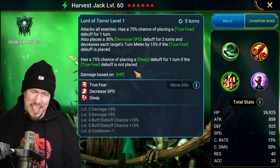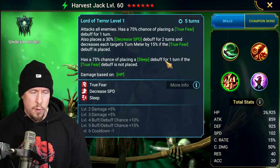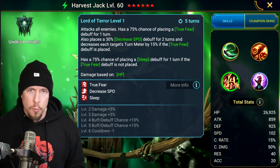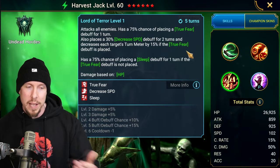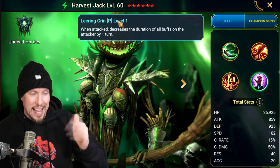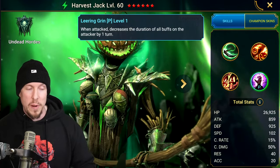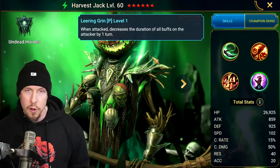So it's a kind of weird ability, but you add in the A2 and the A3 and one word comes to mind for Harvest Jack: disruptor. He's a disruptor in whatever your enemy team is doing — continuous heals turn to poison, increase attack turns to decrease attack, he's stealing buffs, he's placing True Fear. And his Leering Grin passive — which procs every time he's attacked — decreases the duration of all buffs on the attacker by one turn. It's surprisingly effective at debuffing your opponents over time. Really cool passive.